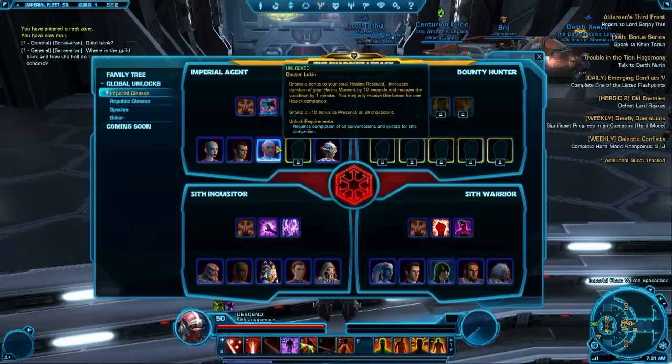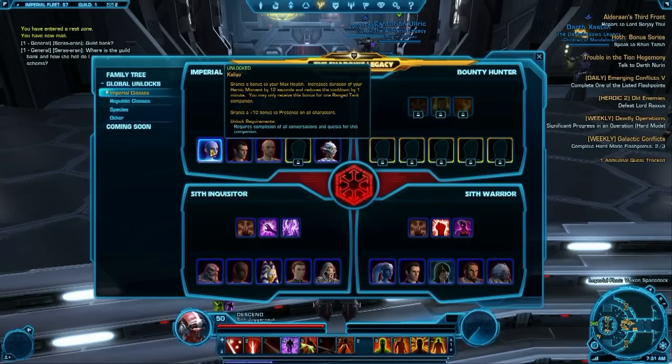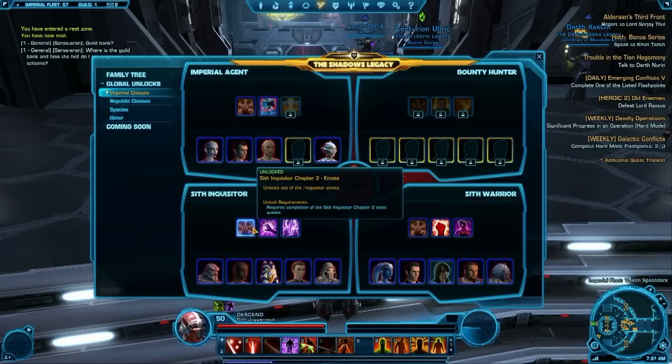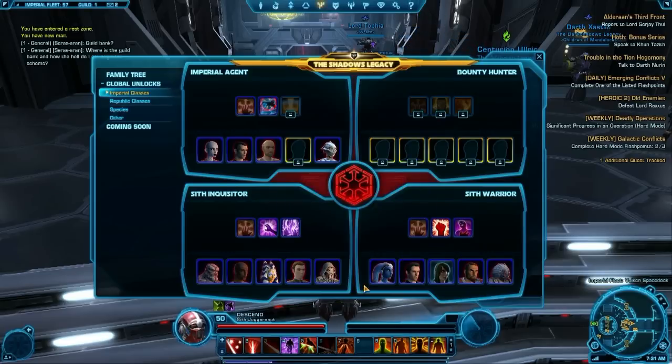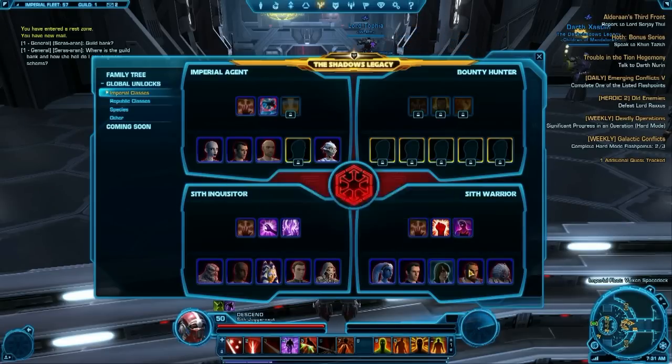For all the different classes in the legacy system, this panel shows all the companions that you've unlocked as well as the abilities for each class that you've unlocked. You gain an emote ability at the lowest level, a buff ability — which is actually really awesome — and then of course the heroic moment usable ability for each class.